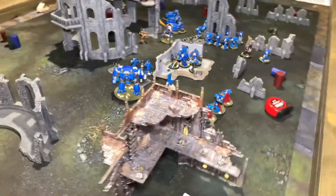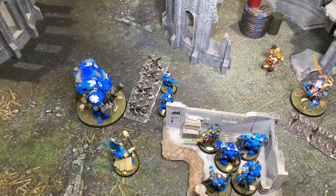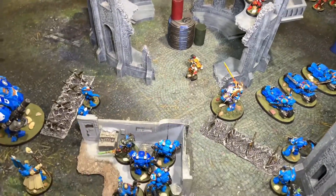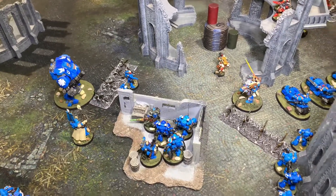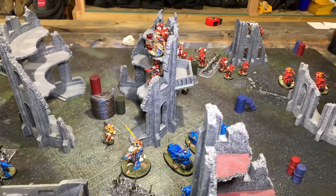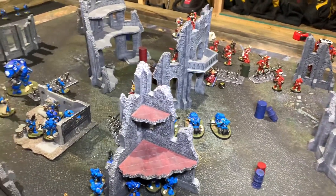On G2's side of round one, he moved everybody up to try to get the xenos skull from Dante. His Incursors got sucked into hand-to-hand with the Dreadnought before backing off. Most of his weapons aren't heavy, so he directed shooting into my Incursors, killing two. Guilliman came in, brought the Dreadnought down one wound with shooting, then got the other twelve wounds with the Emperor's Sword. G2 pushed all his guys up. I currently hold the skull heading into round two.